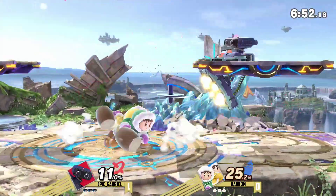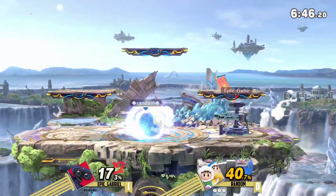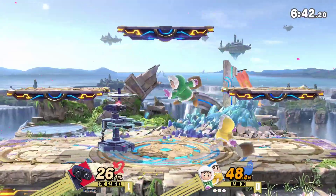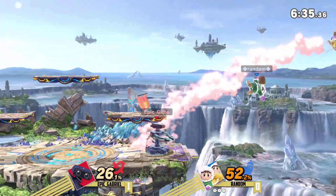Game two on Battlefield. Already, Epic Gabriel is just racking up this damage — just bullying him across the stage with these forward airs. We got a little bit of desync going on but nothing was able to work out of that. Epic Gabriel said, I don't want that — get it out of here.